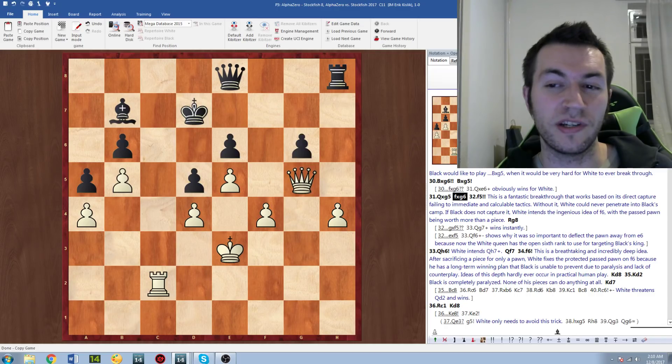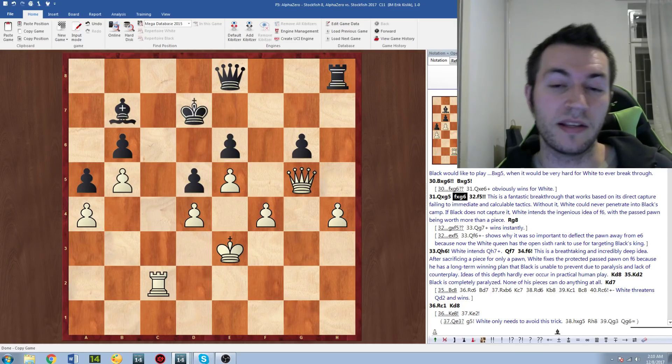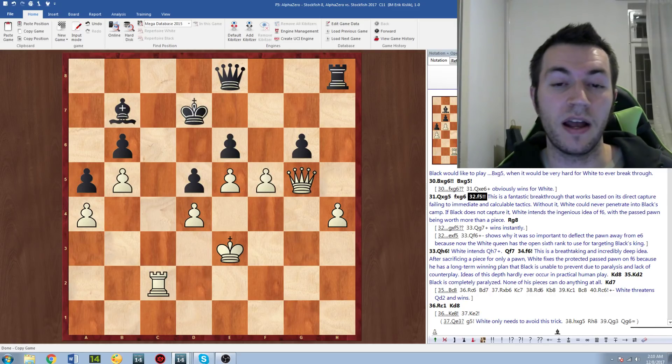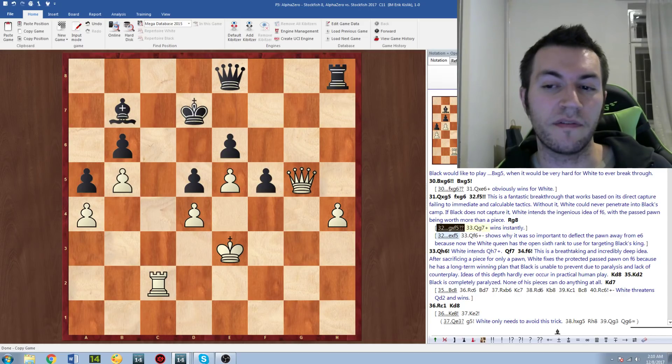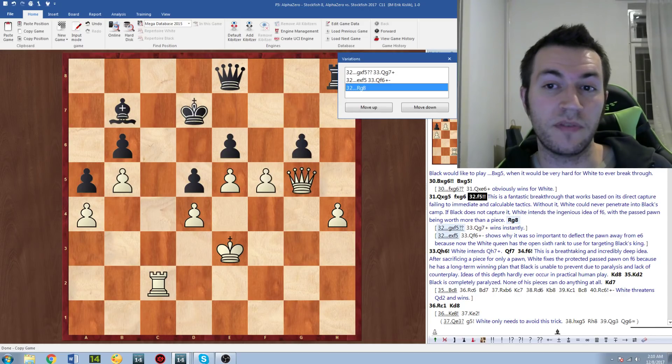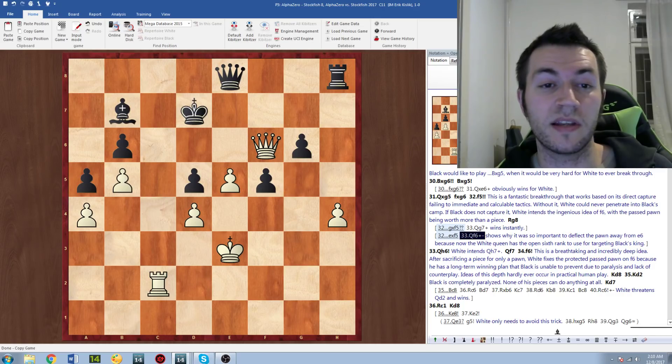So Bxg5, Qxg5, fxg6 — and it might look like black is very solid here, but white has the incredible breakthrough f5. The idea is that if gxf5 we play Qg7 check, and if exf5 we have Qf6, and on the next move we can play Qxb6. This shows why we wanted to deflect the pawn away from e6 — an incredibly deep idea to target the black king.